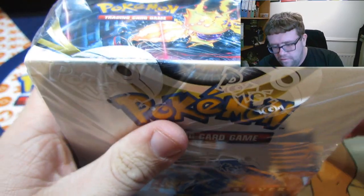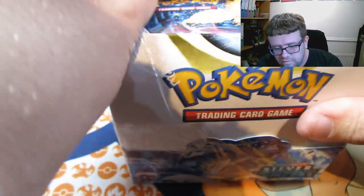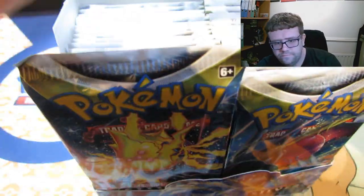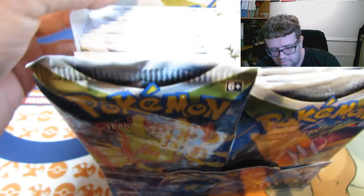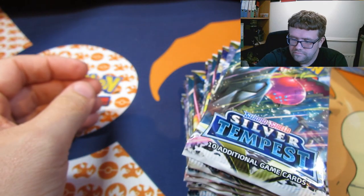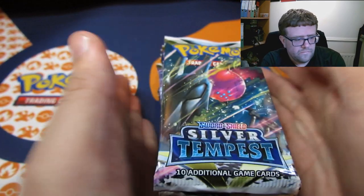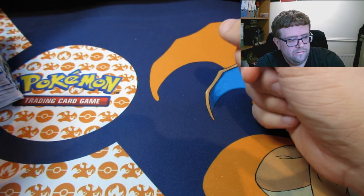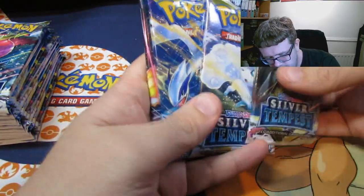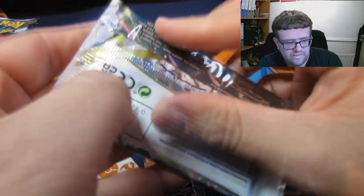Same as we usually do — half in this one and then we'll do the next one. Here are our 14 packs to start. So what have we got? Four different pack arts: Regidrago, Wailord, Lugia, and Regieleki. Four different pack arts there. Let's get into it.